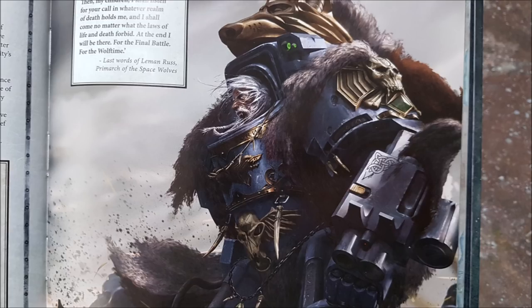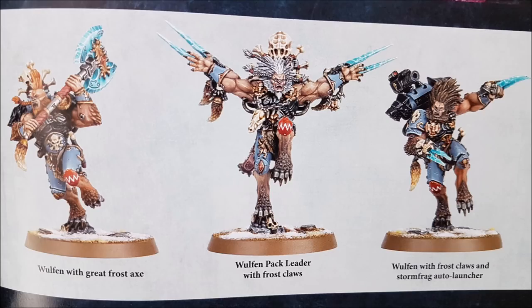You can set up stuff in reserve for one point with Cunning of the Wolf. Use this during deployment: when setting up a Space Wolves infantry unit, you can set it up on the hunt instead of placing it on the battlefield. At the end of any of your movement phases, the unit can join the battle, set up wholly within six inches of a battlefield edge of your choice and more than nine inches away from enemy models — outflanking with any infantry unit.